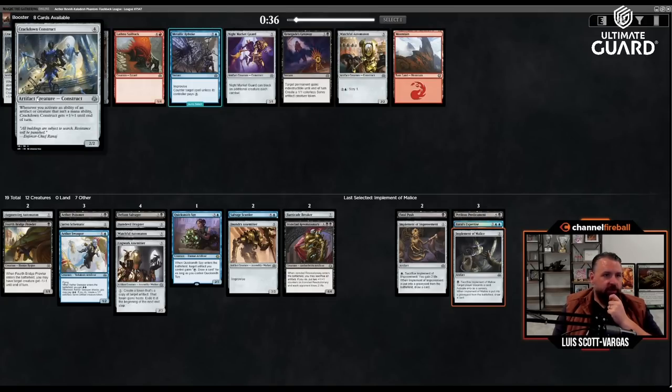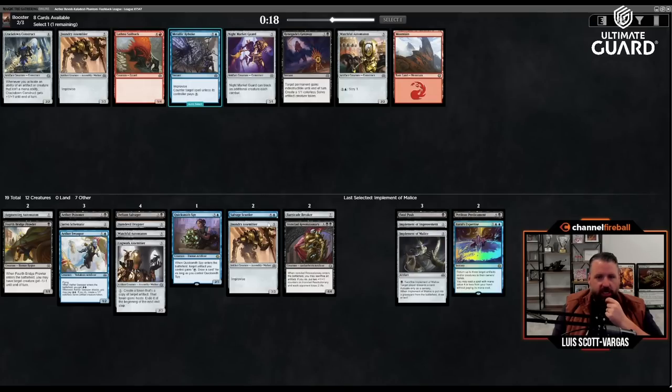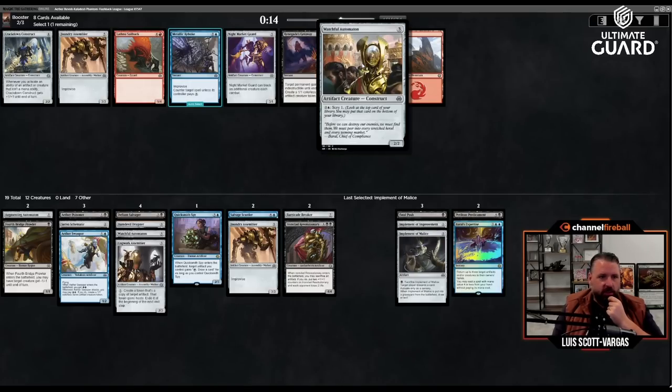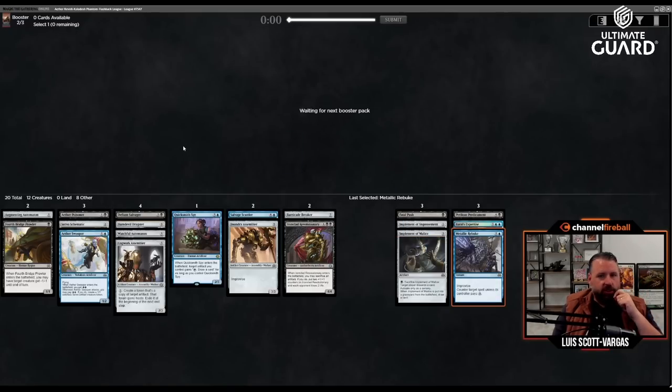Crackdown Construct — whenever you activate an ability of an artifact or creature that isn't a mana ability, this gets +1/+1 until end of turn. I don't think I have enough cards to make that work. Metallic Rebuke is okay. There's another Foundry Assembler, or another Watchful Automaton. These are all pretty marginal. I think I'll take Metallic Rebuke — it's good interaction and a good reward for picking up one-drops. Still just looking to take any cheap artifacts.